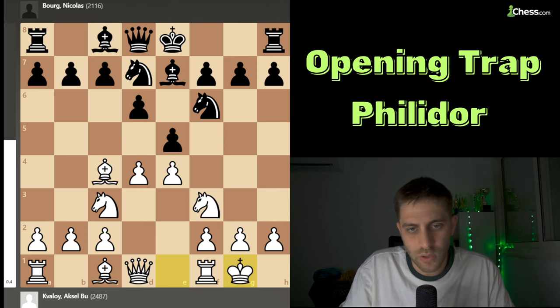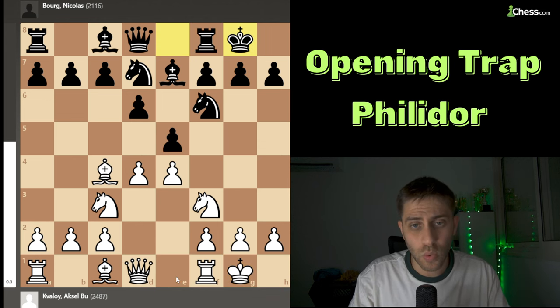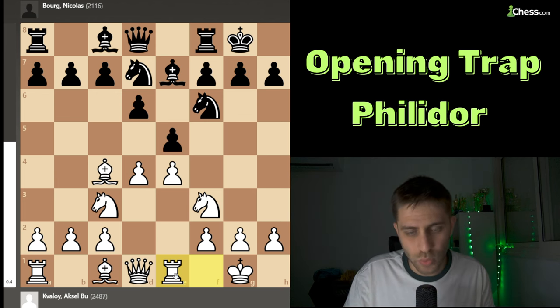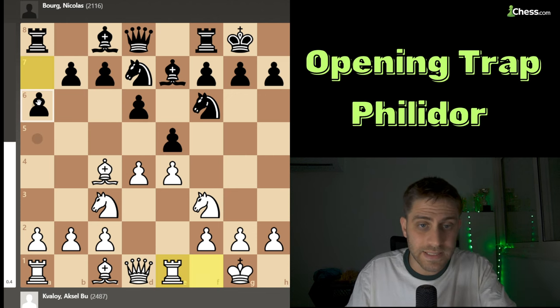Of course, the International Master from Norway played the very logical move castles, keeping the king safe and maybe wanting to play rook e1 next. Black also castled, and then white played rook e1, developing and improving the rook. Now black should have played c6, or maybe a6 or b6.